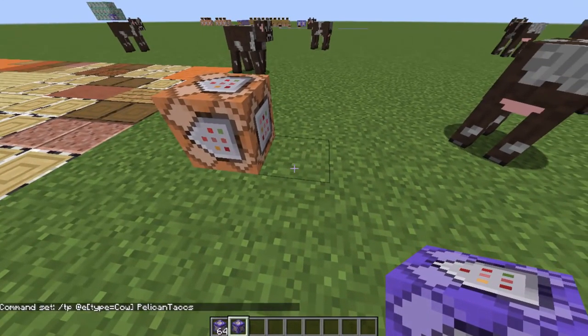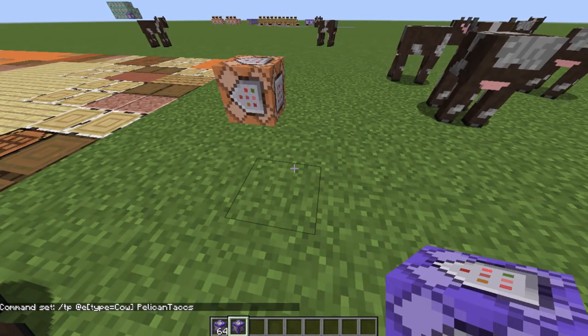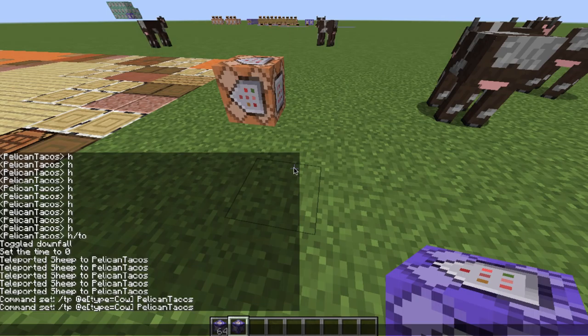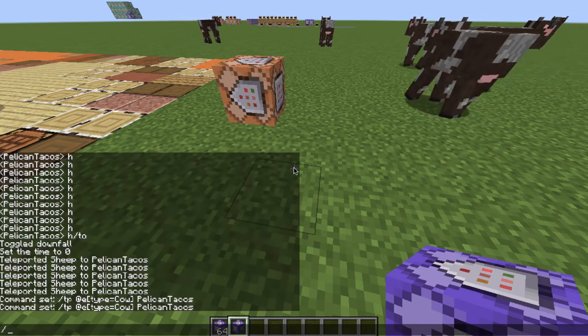That's like putting a redstone torch right next to it. Now, some things you might not know: you can put commands in chat. Do you know how to get the chat? That's by hitting T, or by hitting the backslash. By hitting the backslash, it starts the command for you.